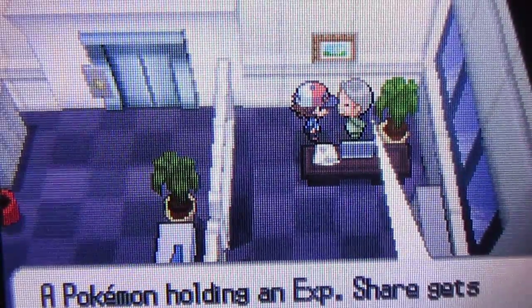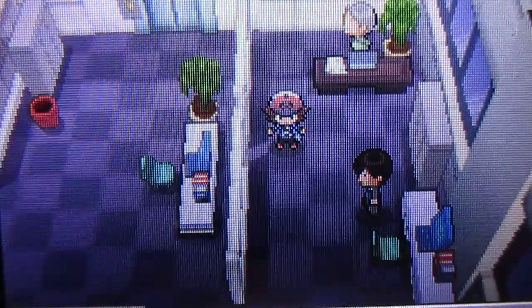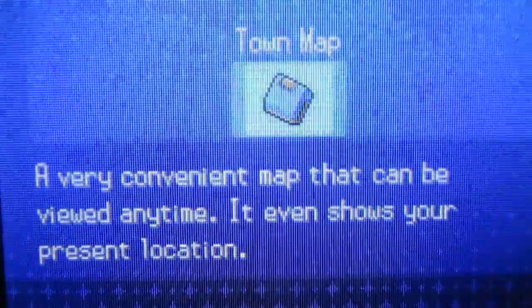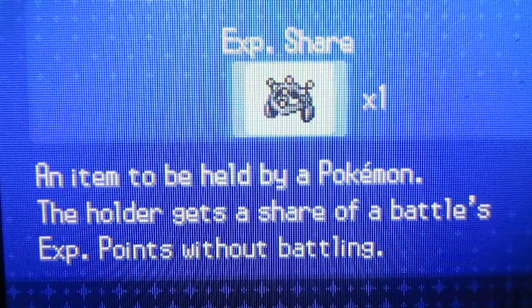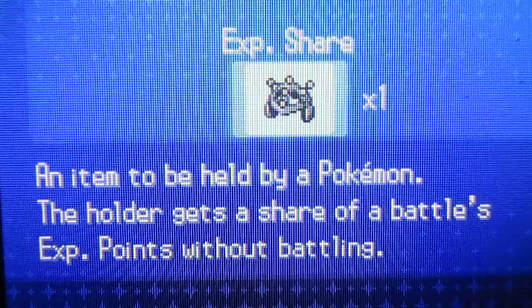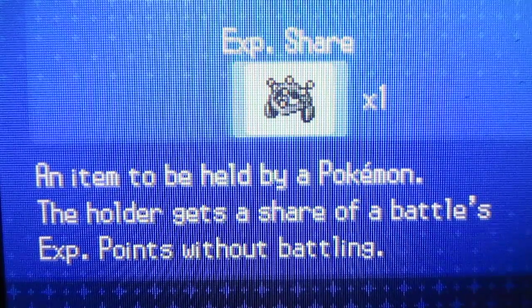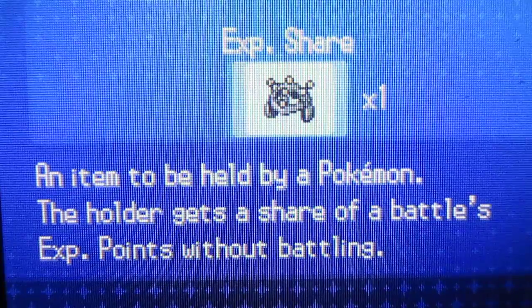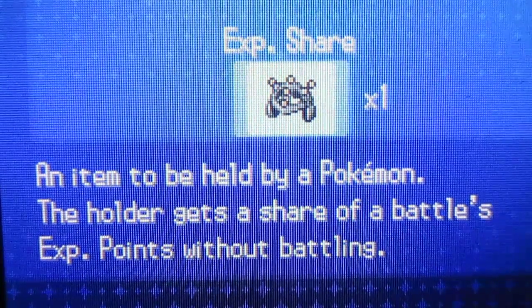Now on my brother's account I can just attach it to one of my weaker Pokemon and just train it up. I'll give you a rundown of what it says: an item to be held by a Pokemon — the holder gets a share of the battle's XP without battling. I'd recommend giving this to your weaker Pokemon and training them up. Alright guys, that was this video — leave a like, comment, subscribe, and I'll see you guys next time. Cheers.